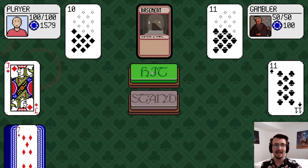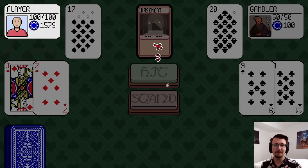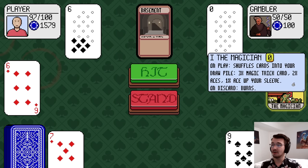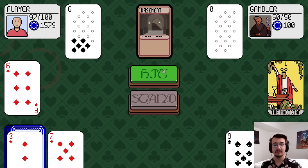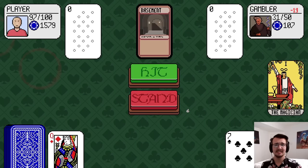I can fight the Gambler. 10, 17 against 20. I'll stand — I don't want to take 20 damage, let's play it smart. Yeah, I would have busted. The Magician shuffles cards into his draw pile. I'll just keep hitting. 19 seems safe. Especially when he busts.